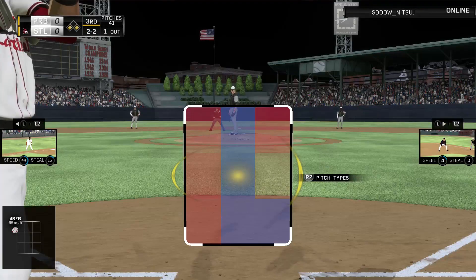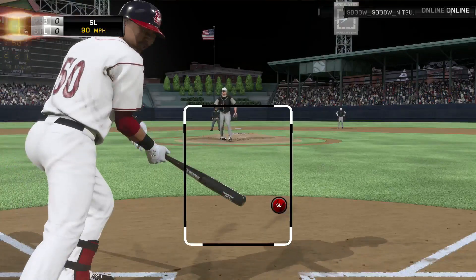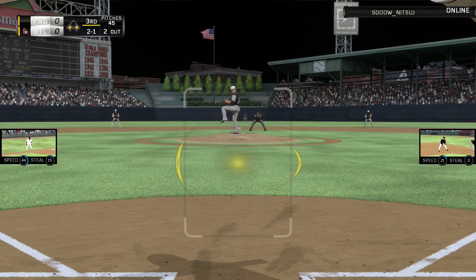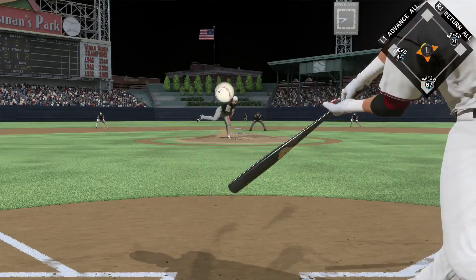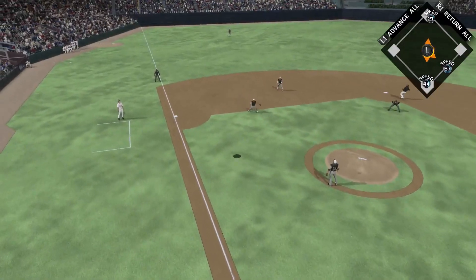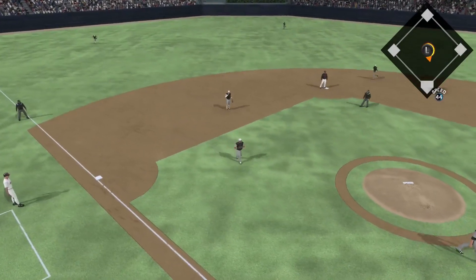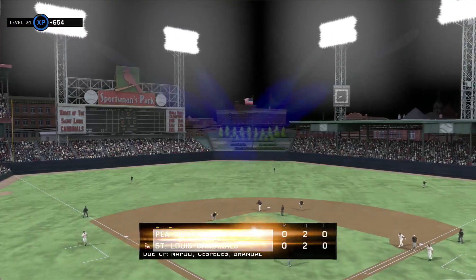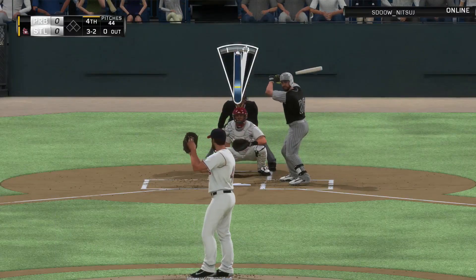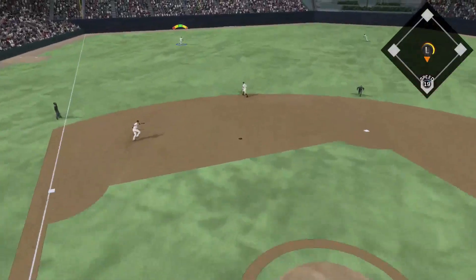That is one plus of having Bumgarner as your pitcher - he can hit a little bit. And of course, Mookie Betts - I strike out every single time with him. I don't know if his bat is just too quick for me, or if it's that he's a little bit shorter, which might be playing into it. Correa pops up to the third baseman to end the inning and we strand a few runners. So Mookie Betts, so far in this game, has been a disappointment.